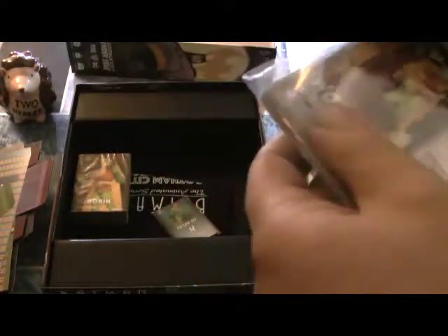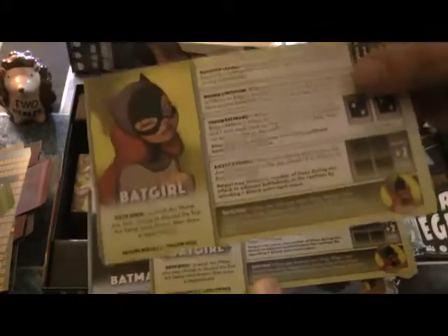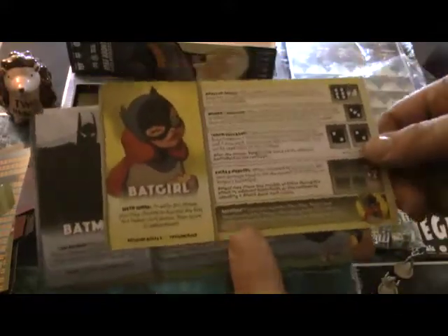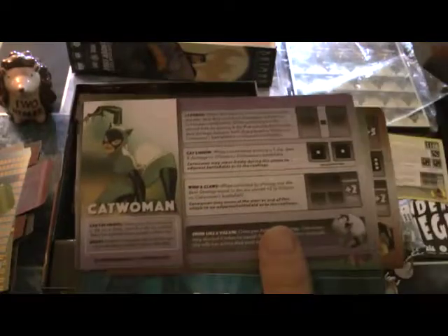So we have some of the character cards here. We have Batman, who's really cool. We have Catwoman — she loves to help out, but only if somebody else is already doing it. So she has to wait for somebody to place a die on a story card before she can. And we have Commissioner Gordon and the GCPD.